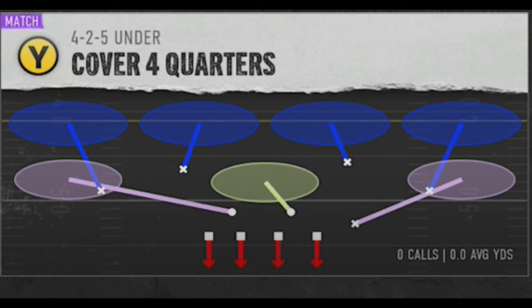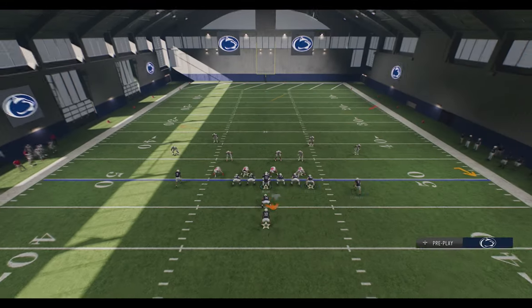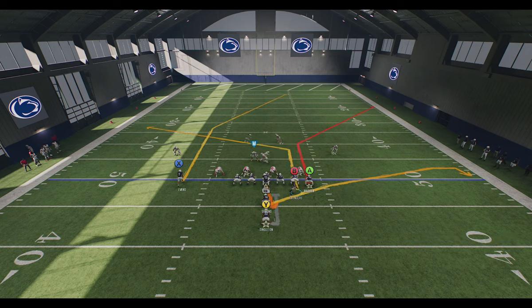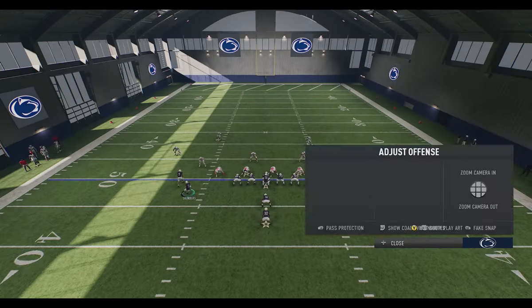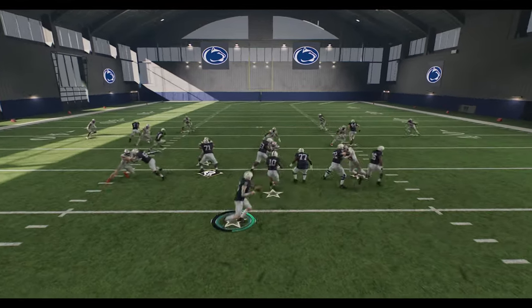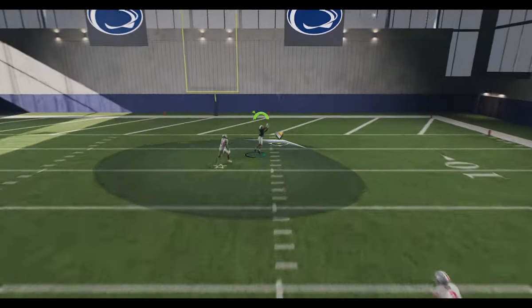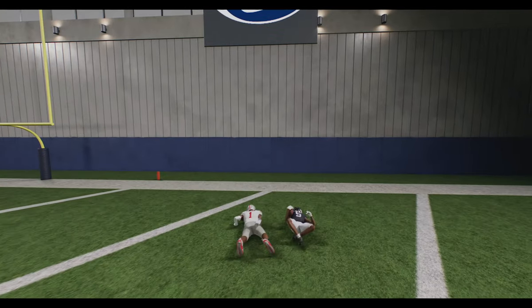Next up is cover four match, which is probably one of the easier coverages to beat. If you have a fast enough receiver, the play will work as-is because the X receiver gets inside the safety. But to guarantee it with any receiver, motion across the B receiver and put him on a slant. Since it's a matching concept defense, the safety matches to the B receiver while the cornerback matches to the X receiver — but since the X receiver already has inside leverage, that carries throughout the play. All you really have to do is lob it up and run the space for another very easy one-play touchdown.